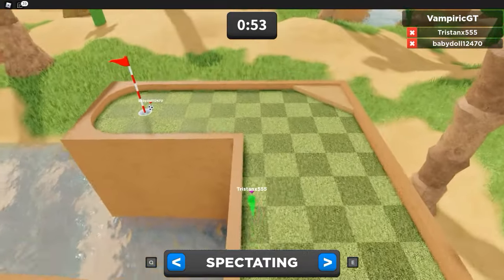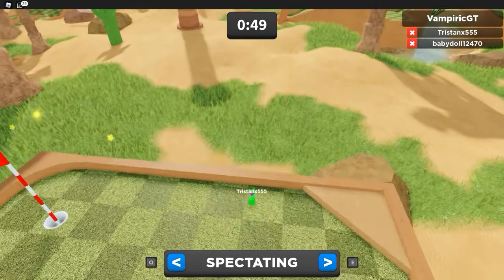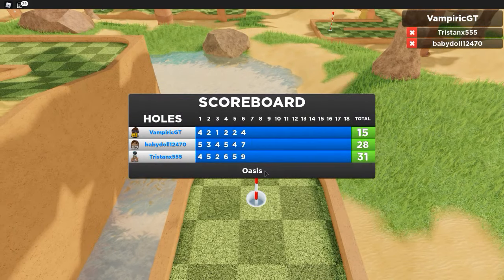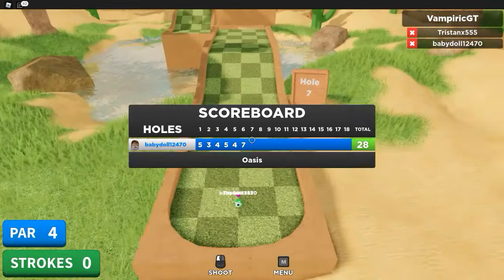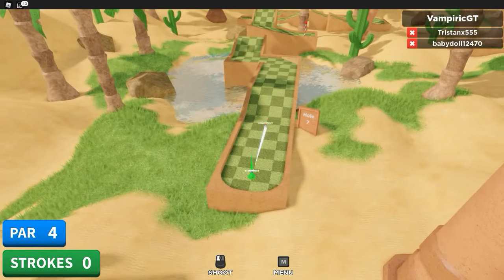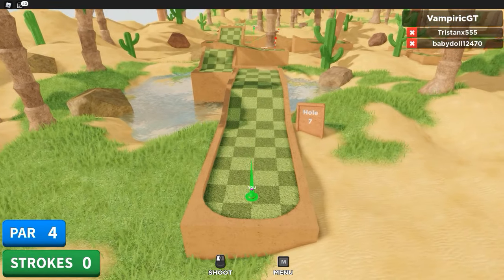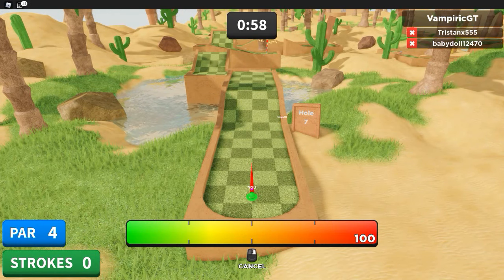We just got a new personal best for this course. They have I think three different courses right now that you can pick from. So far we're doing decent. This is another crazy one — you can kind of zoom out to see the whole course. The hole is actually way over there so I'm going to try to jump this thing and make it straight to the hole.